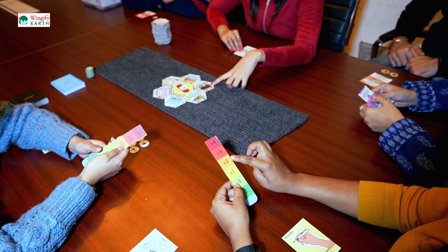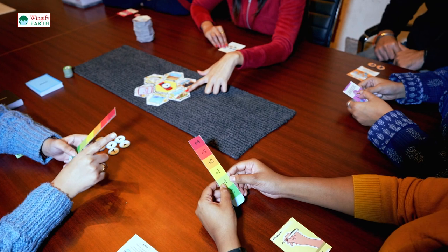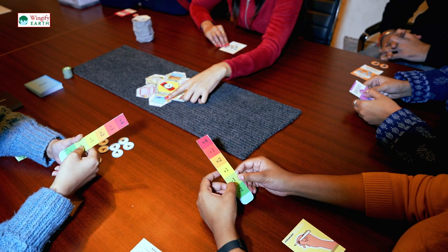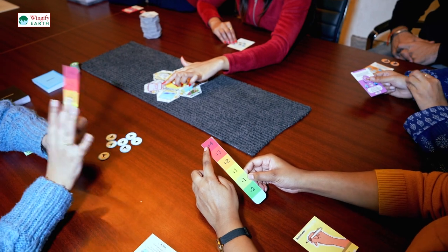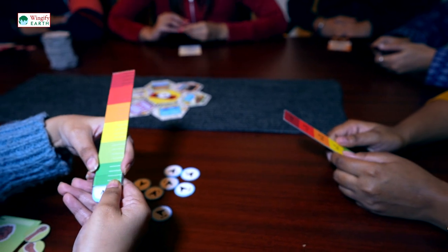For example: we have a highway in orange color — plus two. Then a public park in green color — plus one minus one is zero. Then a solar park plant in green — minus one. Then a large scale industry in red — plus four, so it's three. Then a yellow metro — plus one, so we have four.